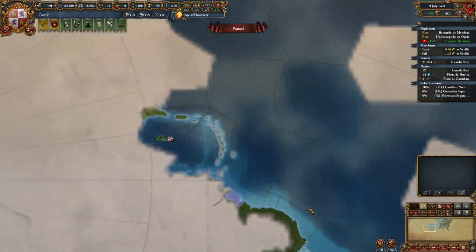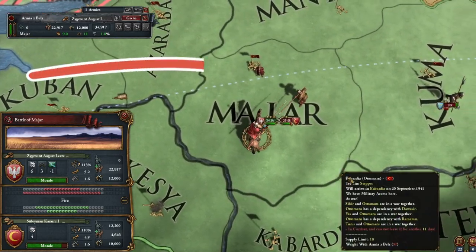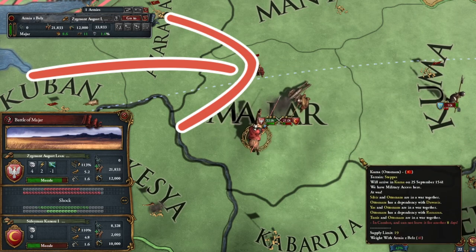No Portuguese presence seems to be found anywhere. If you want to know how to create an unstoppable Hussar army as Poland, I recommend that episode — it's presented in the style of a historical narrative. Let me know how it turns out.